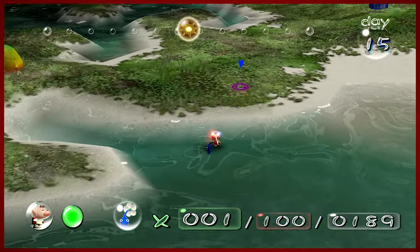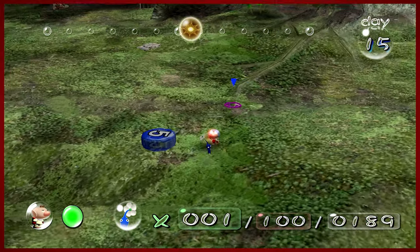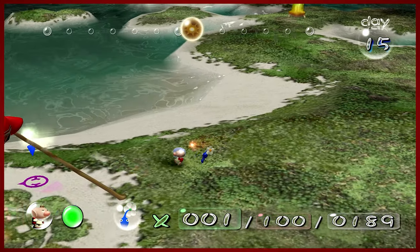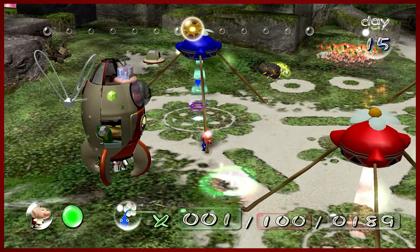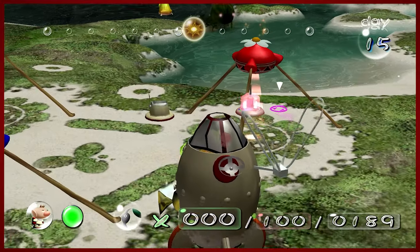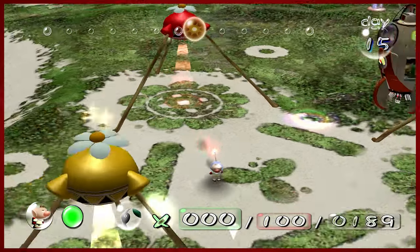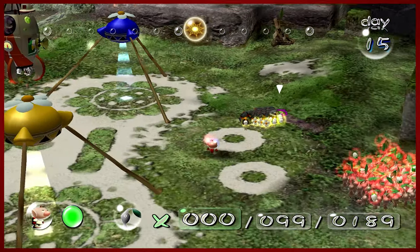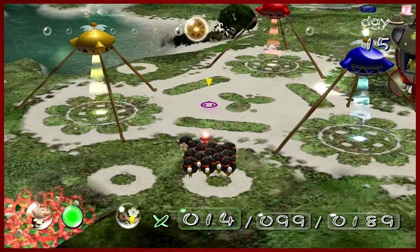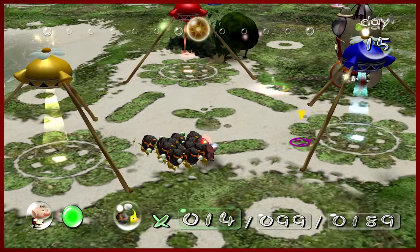All right, so that is exactly what I needed to have happen. We're gonna run away — you'll see what is within the egg in a moment. We're gonna scramble that bad boy. Heading back to the onions, we're gonna put the blue back because I don't need it. It's probably best to just have reds and yellows if you can. The yellows are just for the purpose of bomb rocks — that's exactly what they're here for. So let's grab our 14 bomb rock yellows and get ready to do battle.